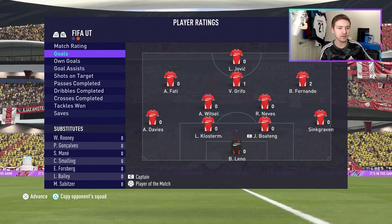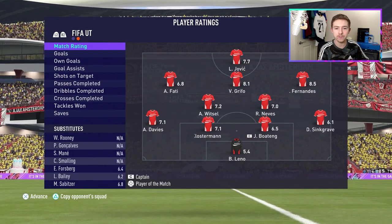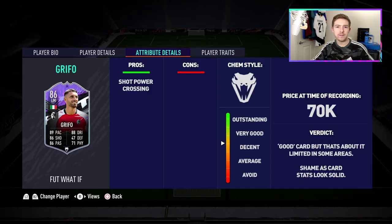Not a bad performance again — another goal for him and involved in the build up to another as well. Here's the thing about this card: his two outputs — crossing and shot power — are very good, but the problem is actually getting him into positions to utilize those. His pace in game just seems fraudulent. He's meant to have 99 pace with the Hunter, but he felt nowhere near that pace at all — he didn't even feel 78 pace to be honest.